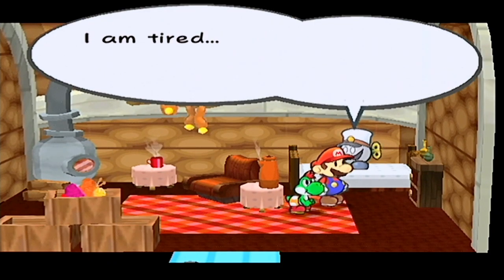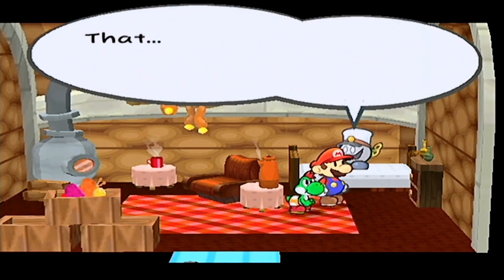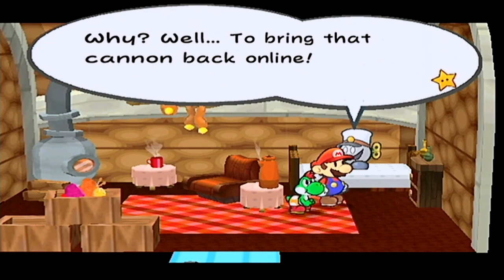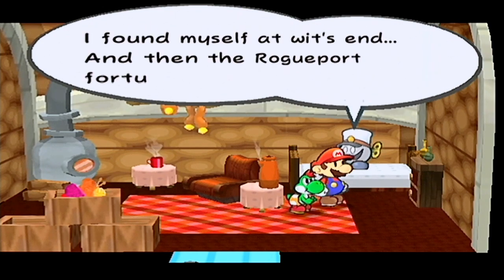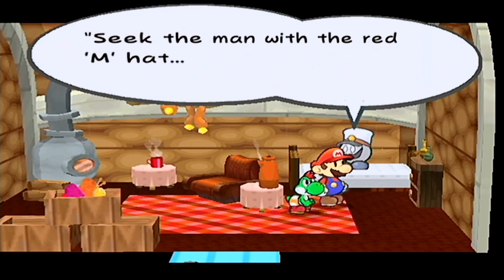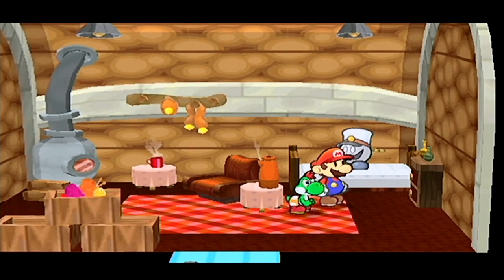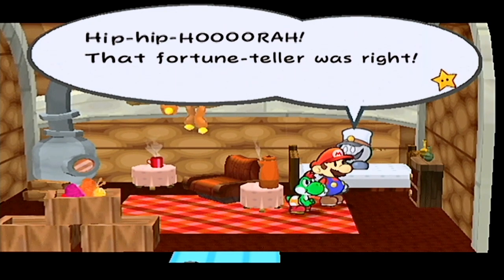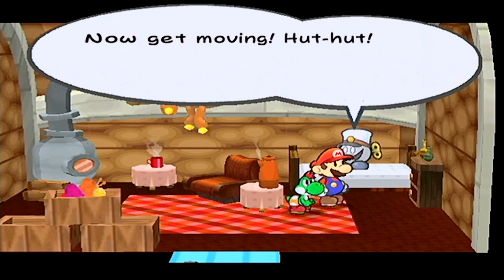Now who are you? I'm tired, I do not need your attention, I just want to sleep. That mustache, that hat, and even that hammer — I've been looking everywhere for you, you clown! Why? Well, to bring that cannon back online. I had lost my life's work, my very reason to live. I found myself at wit's end, and then the Rogue Port fortune teller told me: seek the man with the red M hat, the one with the hammer and stash. You need to use the cannon to help save the entire world! So I shall get the cannon ready — go tell the mayor, now get moving!